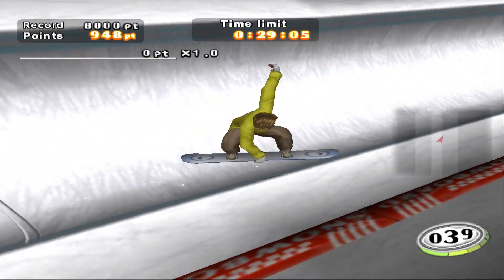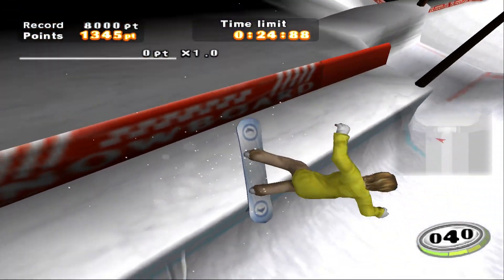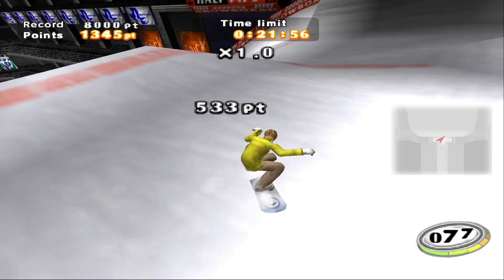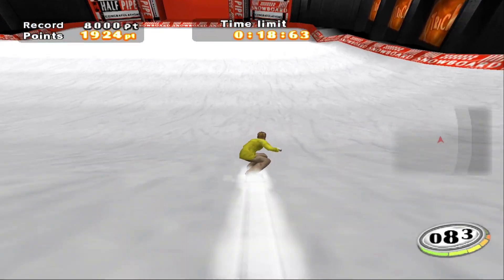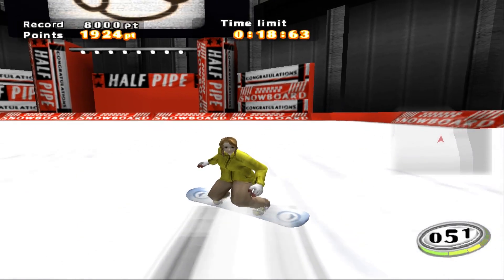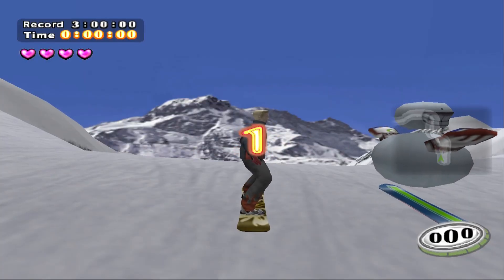In half pipe mode, it's just you or another player going down a narrow path, jumping around and pulling off tricks to score as many points as possible before you reach the bottom. It's harder because there's less room and it's shorter, so you must pull off tricks more precisely. It's not bad, and as a short burst mode for those who want a quick experience, it's a nice addition — the more variety the better.